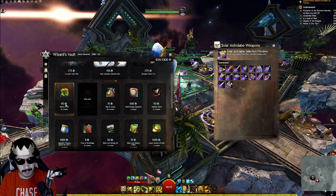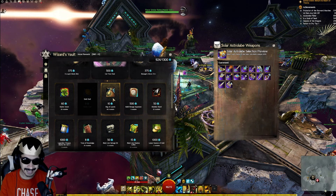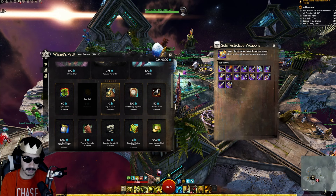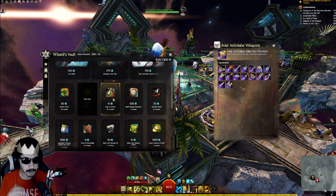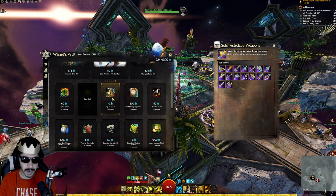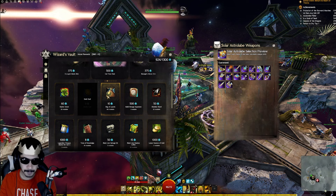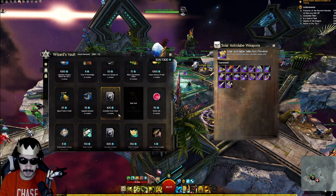Laurels are also very good to pick up because you can use them to buy ascended trinkets. Ascended is the tier just below legendary in terms of gear, and ascended stats allow you to do a lot, especially as you progress further into the game. Getting your ascended trinkets early through laurels is a great step. You can buy up to 150 laurels at 10 astral acclaim each — definitely max this out.